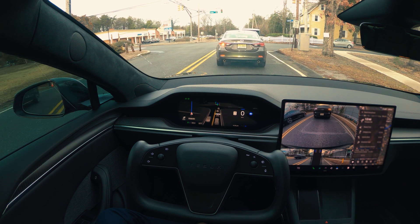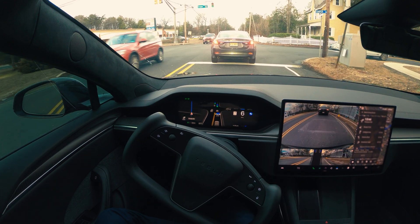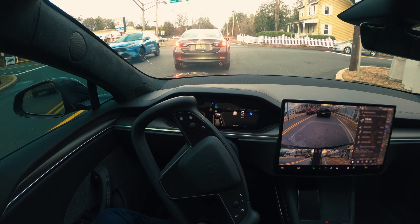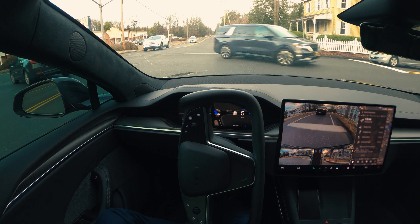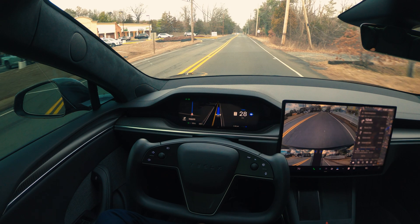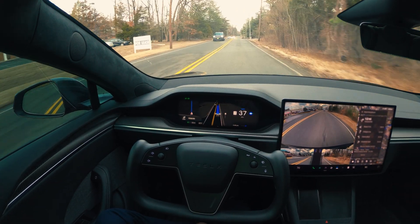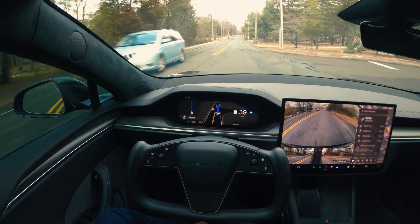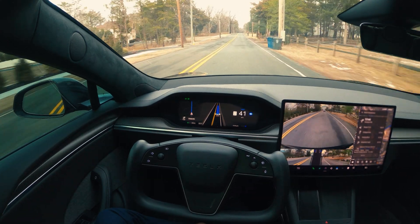We are moving from this stoplight. The car in front of us is going to make a left, but we have to go straight and our car is already trying to find room. Look at this — even with a car coming from the front, FSD handled it. The version 13 stack is very much improved in terms of decision making; it's not going to just stop and wait for things to happen.